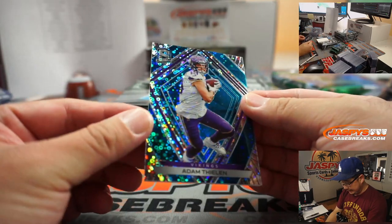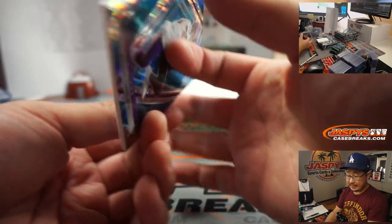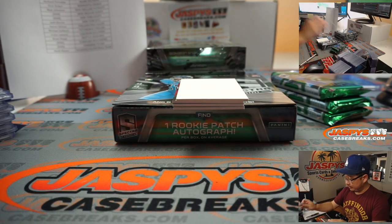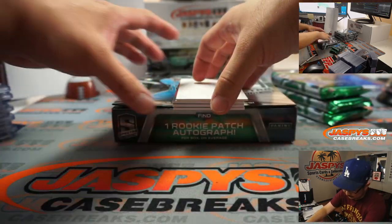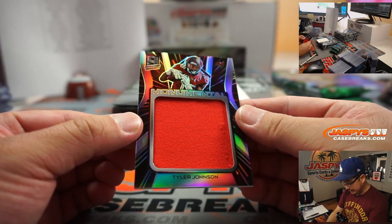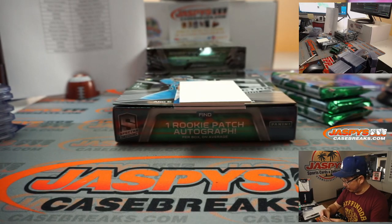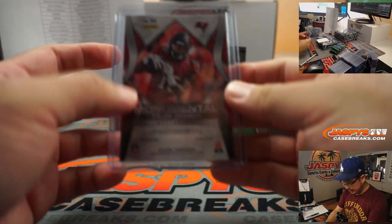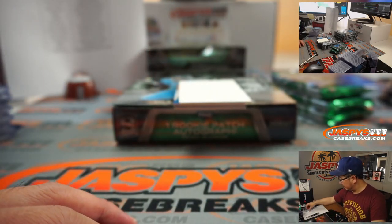Neon blue Adam Thielen, 18 out of 60, going to Nick Stover and the Vikes. Feeling it. There's a monumental relic, Tyler Johnson for the Buccaneers — that is a number block team, 15 out of 75, goes to number 5. That'll go to King.